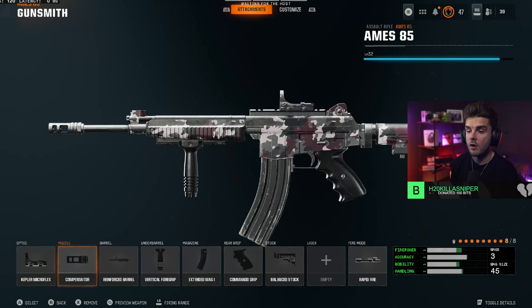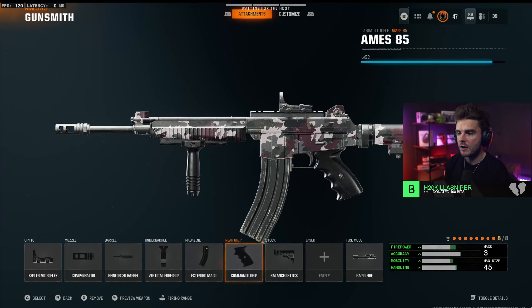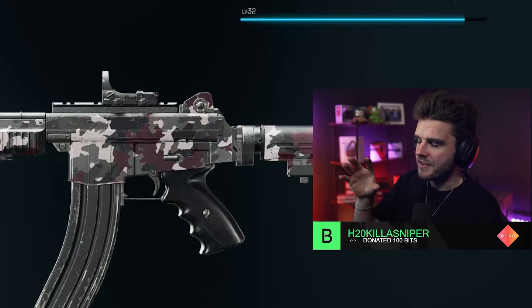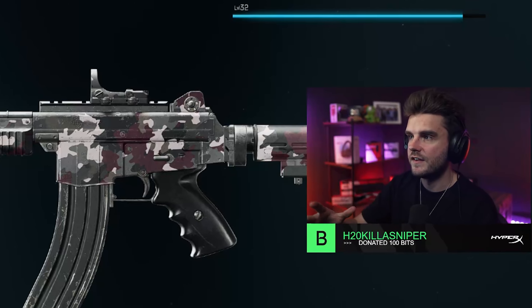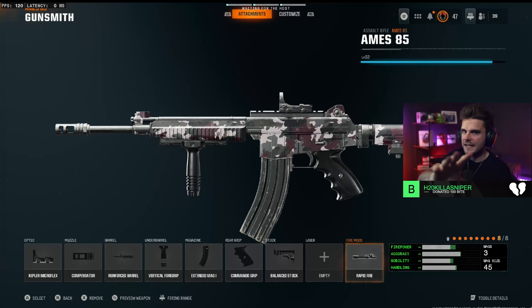The build you want is: Kepler Microflex, compensator, reinforced barrel, vertical foregrip, extended mag, commando grip, balance stock, and then rapid fire. That rapid fire is what gives you a really fast time to kill with the AIMS. It's a lot of fun to use. There are a few assault rifles throughout this video where I prefer using eight attachments and some where I prefer using five — I'll make sure to let you know exactly which.